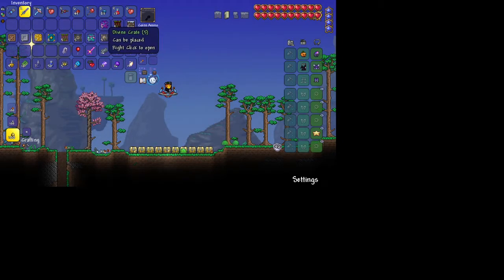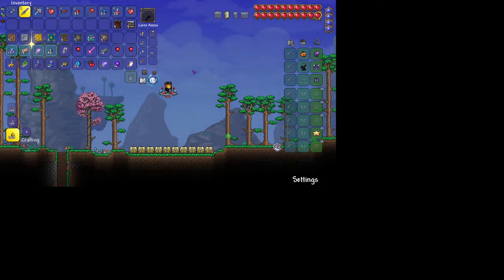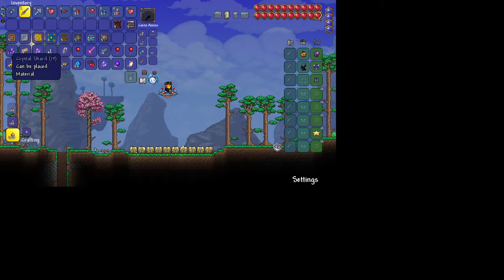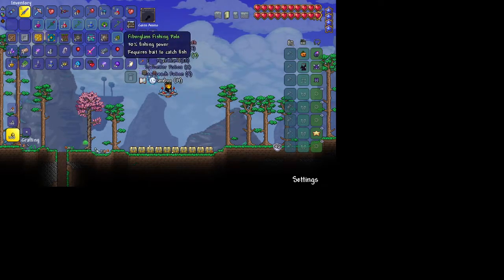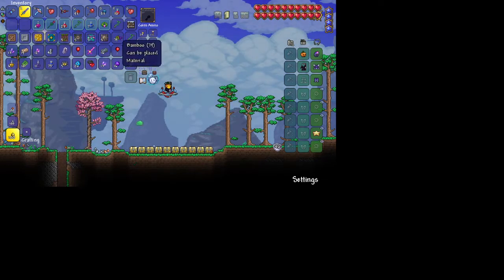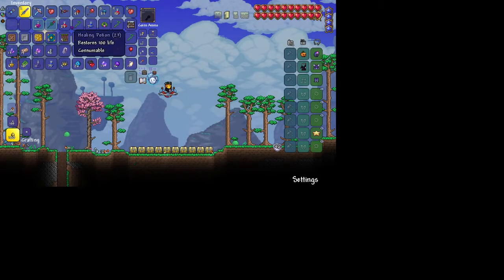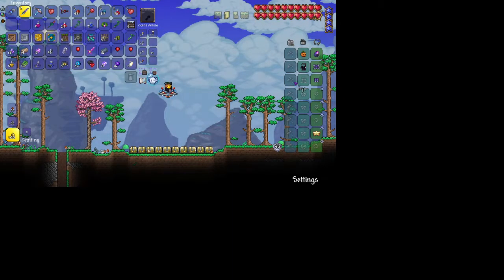Alright, Divine Crate. Some more Master Bait, Lead, Soul of Light, Iron Bar, Crystal Shard. Bramble Crate - Fiberglass Fishing Pole, Bamboo, Fiberglass Fishing Pole, Anklet of the Wind, Mana Potion, Fiberglass Fishing Pole, Healing Potion, Staff of Regrowth, and Staff of Regrowth plus Heartreach Potion.